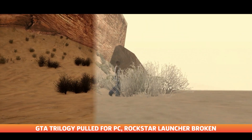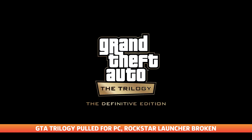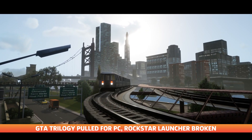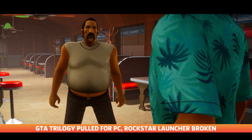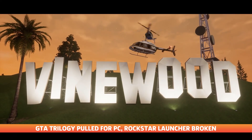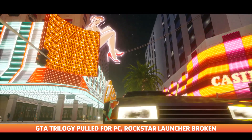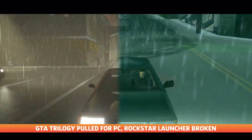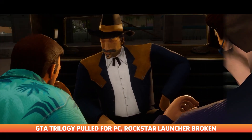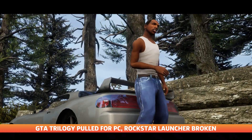Moving on to the GTA Trilogy Definitive Edition, because it has been pulled from the Rockstar Games launcher, which is the only place to buy the game for PC. Adding to this, the Rockstar launcher has also gone down. Spotted by VGC, a GTA fan claims to have found the main SCM files within the Definitive Edition's code on PC, which is described as the holy grail for each title. The files are said to include cut content and messages from Rockstar North developers. Some believe this is part of the reason why the games have been removed from the store.